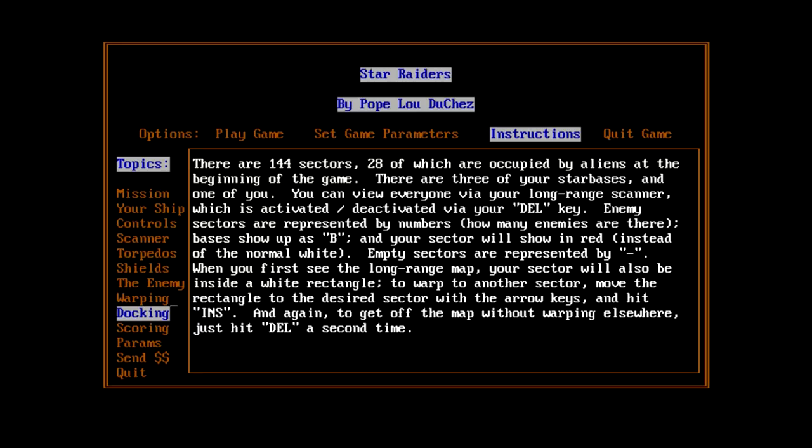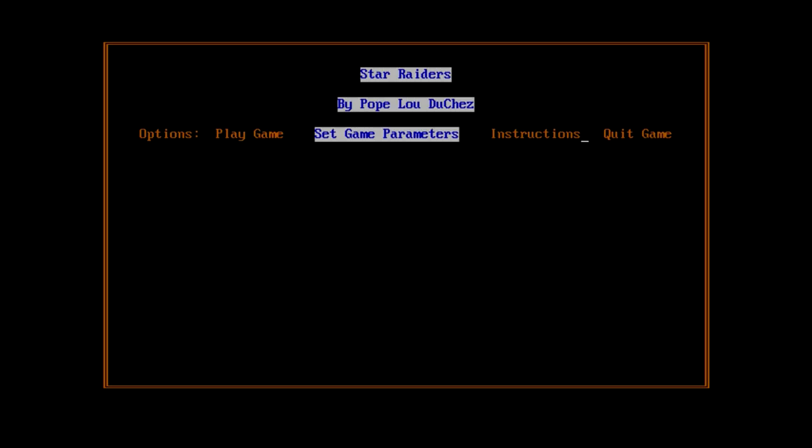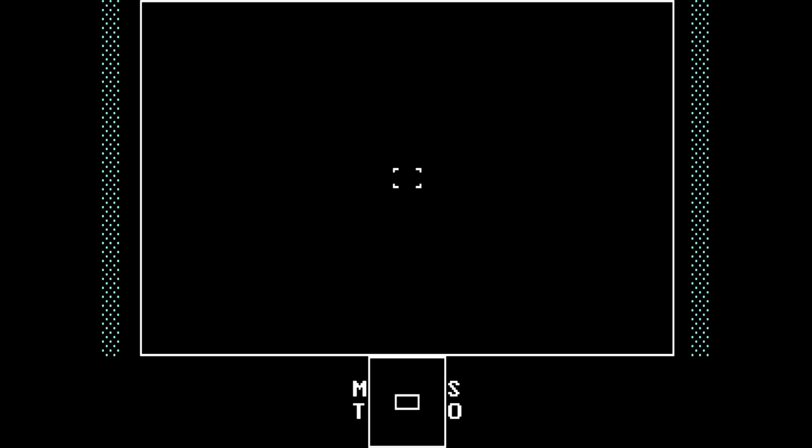I'll put a correction on screen if I was wrong about the name. Apparently the game is actually freeware, but if you send the author $15 he'll keep your name on file and let you know when new stuff is made. Game parameters: seconds for enemy fleet to move — 80; max number of enemies per sector — 6. Let's play the game. It kind of looks like we're in CGA graphics. Oh, things are working — that was a torpedo I just fired.